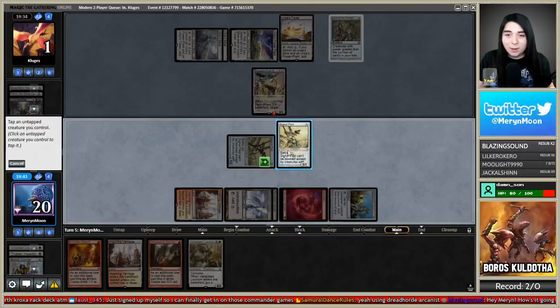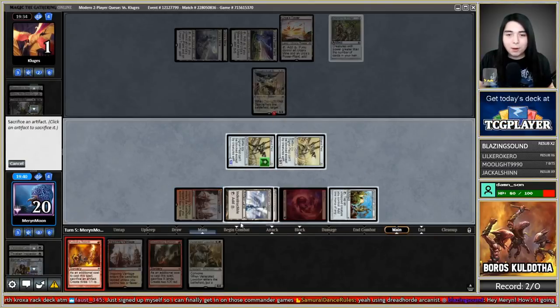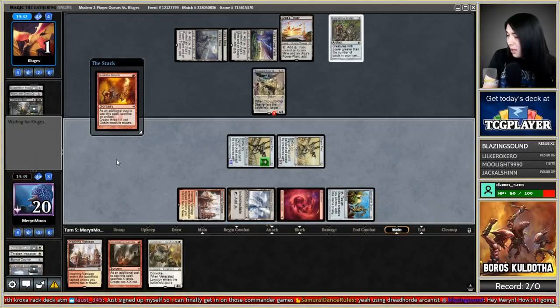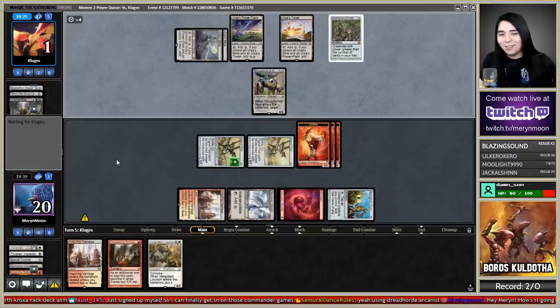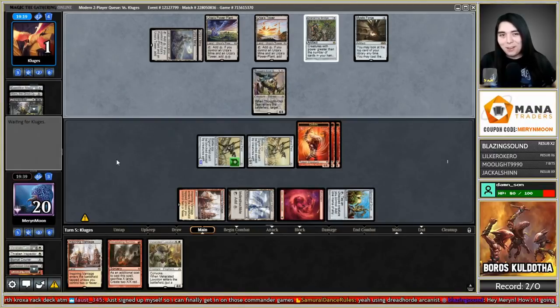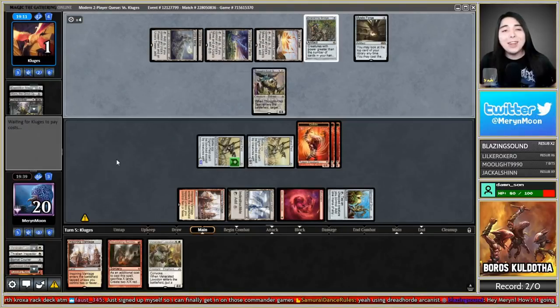We're gonna do Kuldotha Rebirth on this. All my creatures have one power — you're not gonna stop them. You gotta empty your hand completely for that Bridge. Ballista would be their best play — if they had a Ballista they would have done it already for all the mana.